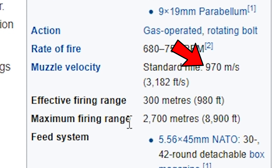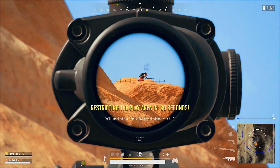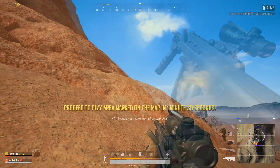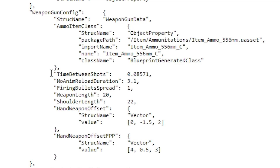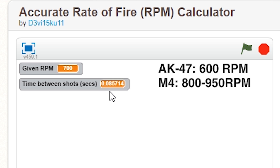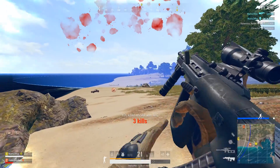When we compare that to the real life version, we'll see that the AUG fires at 970 meters per second, which is actually quite surprising, but it's almost perfectly accurate — only 30 off. Now if we look at the rate of fire, we will see that it's the exact same numbers as the M416 at 700 RPM. Based on the data from Wikipedia, this varies between 680 to 750 RPM, so this is a good middle ground.